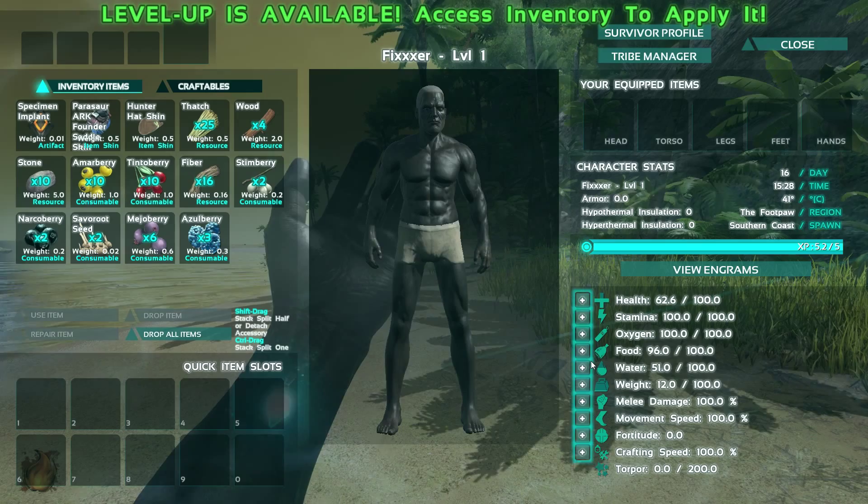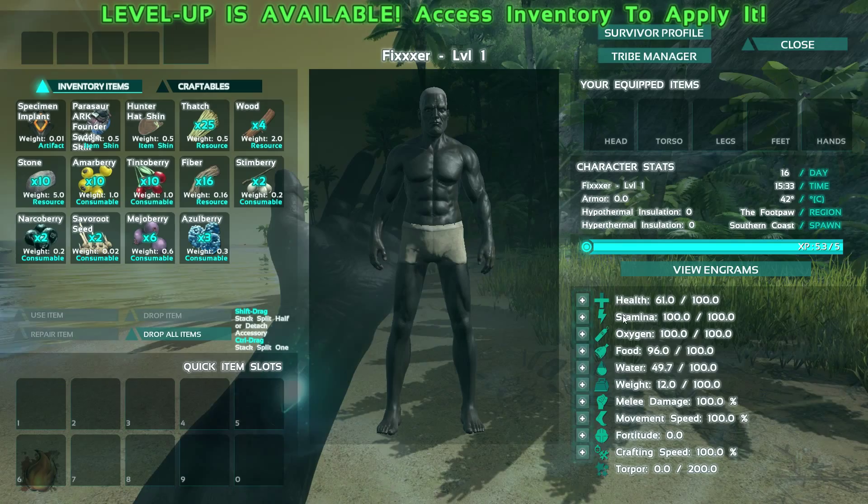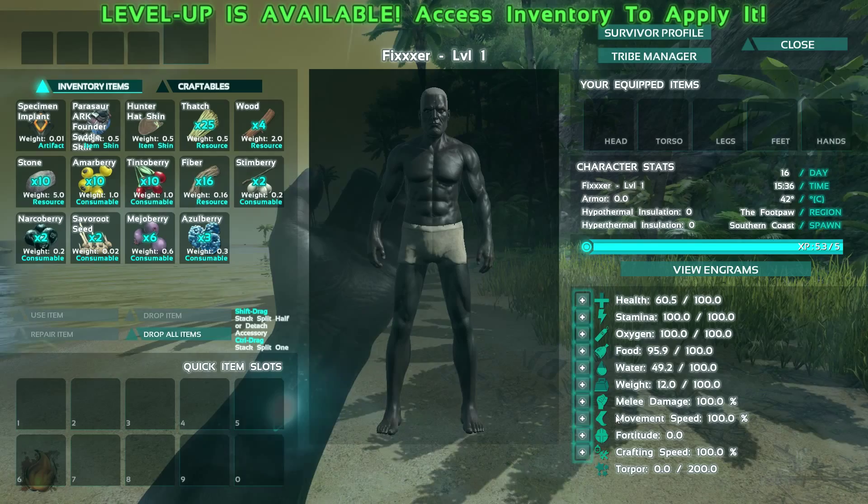Weight can come in handy when you're carrying stuff around, and health is good. I am on fire — I need to get in the water. We'll choose weight for this level-up. Now I've got 8 points to dedicate to crafting.